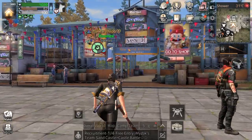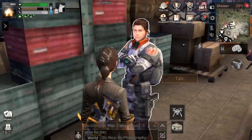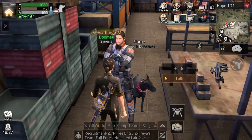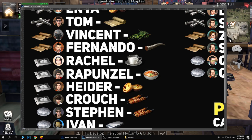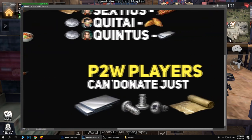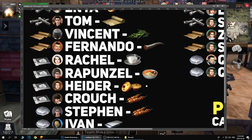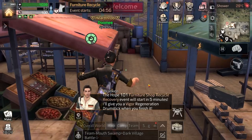Next is Hater, located in the Hope 101 market at the very corner. Note: to get this NPC to show up you first have to complete some quests on the quest board next to Rachel. He gives formula shards too. The best item to donate to Hater is egg tarts. For Crouch, the cheapest option is meat skewers, or you can go for nylon cloth.